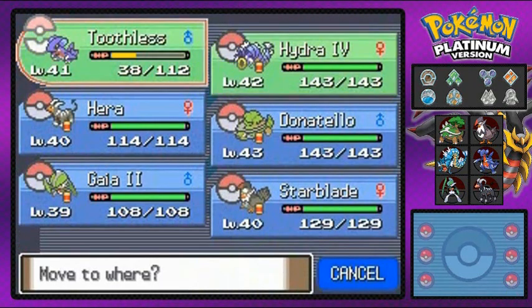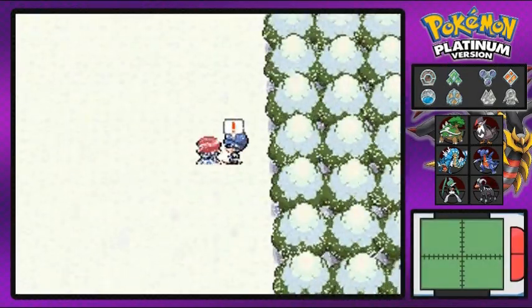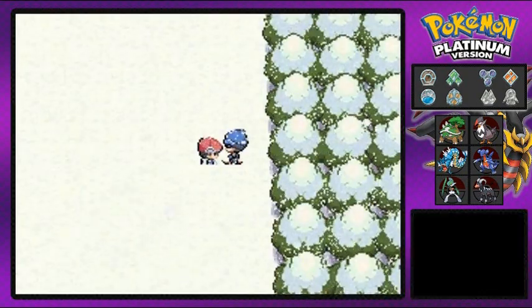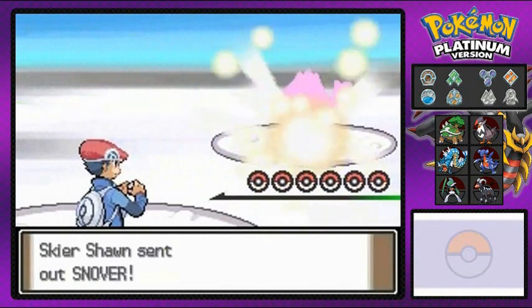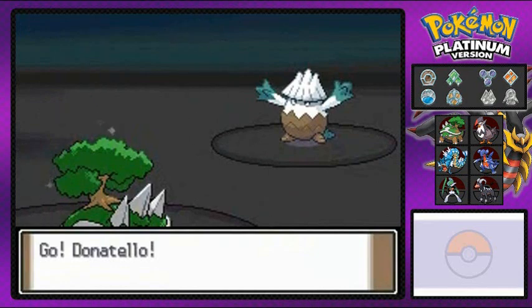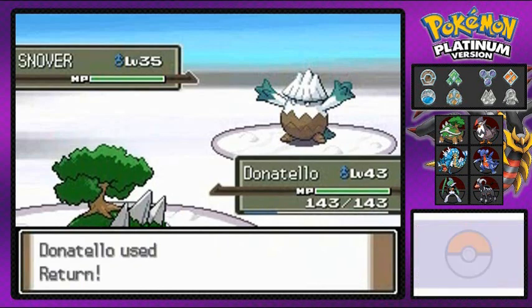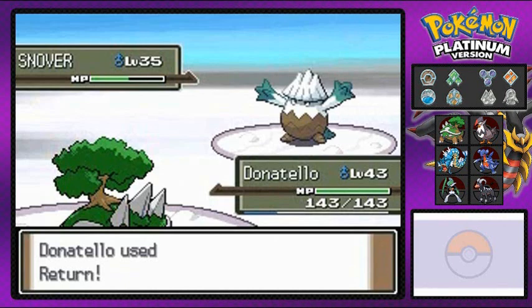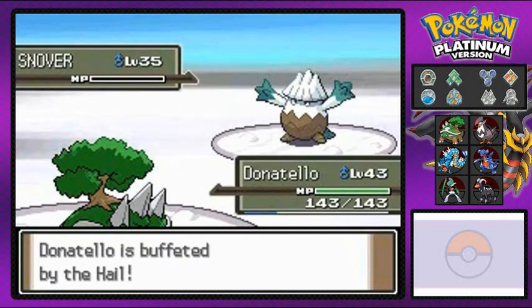We found an Ultra Ball — thought it was the HM. Switching to Donatello. This guy Sean thinks he's awesome and sure enough — it's a Snover! I was right! If you guys don't remember, I did have a Pokemon Platinum walkthrough before and it lasted about three years. I was doing Pokemon Platinum and Soul Silver for three years because good old Draven decided to procrastinate and play multiple walkthroughs at the same time.